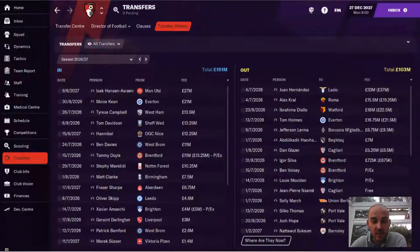These are the transfers I made in the first season with Bournemouth. Moyes Keane had already been signed by the previous manager. I got a couple more strikers in Campbell and Mavididi up front, and then I signed Tom Davidson, who was classed as a wonderkid at the time. Hannibal and Hanson Aaron came in at the end of the season — I signed them once we'd already gone up. I also brought in Oliver Skipp, Tommy Doyle, Patrick Bamford — I just like him in general but it didn't really work out — and Xavier Amaci, who did well wide for me.